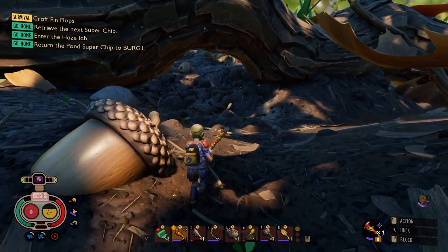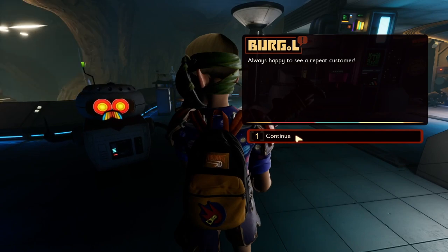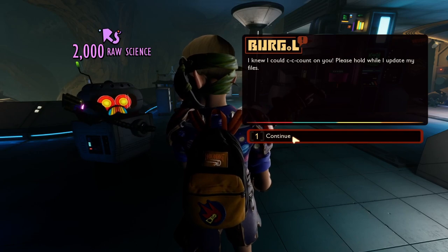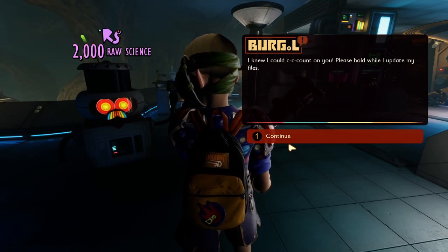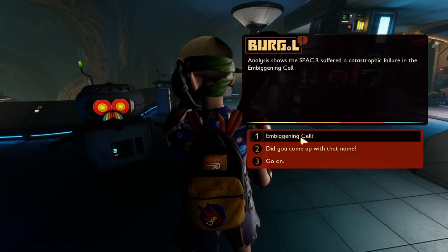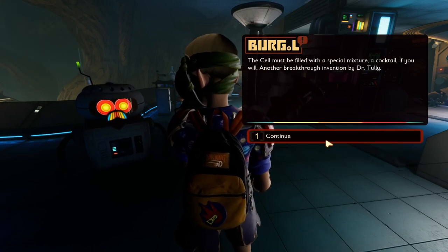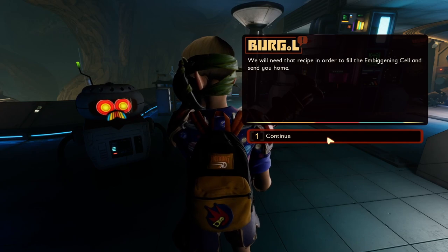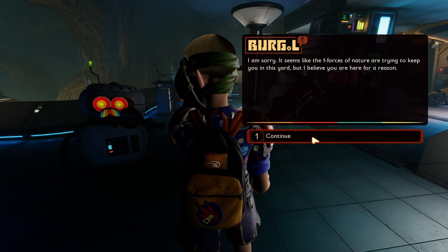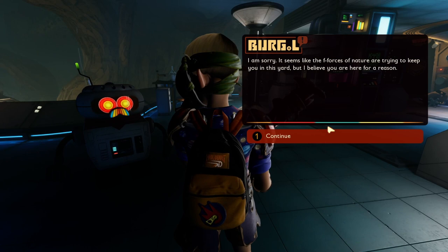We made the brat bursts — time to give Burgle his chip. Burgle: 'Always happy to see a repeat customer — how can I help you today?' After giving Burgle the super chip from the pond lab, he was able to retrieve more information about the SPACER. Burgle told me that the ambiguating cell in the SPACER was damaged, which could cause overexpansion. I asked Burgle what I could do — he said he had a spare ambiguating cell but it was empty and he still couldn't find the recipe. So I knew I needed to retrieve more super chips so he could remember that recipe.